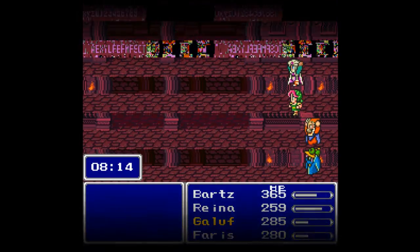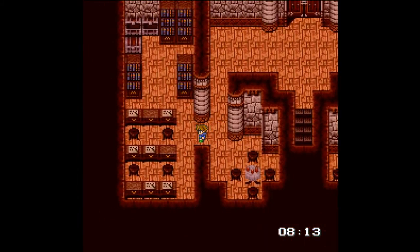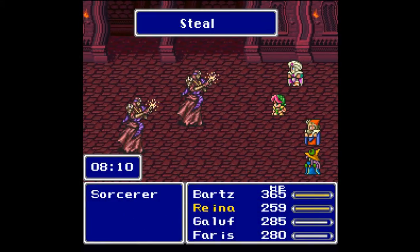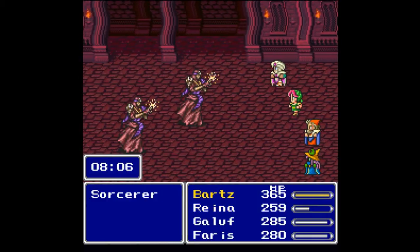There are words on screen that I cannot make out — it looks like code to me. There are monsters in this chest, of course there are. This gives me the opportunity to steal from the Sorcerers, which is what I want to do. You can get the Mage Slasher off of them, which is what I wanted to grab.